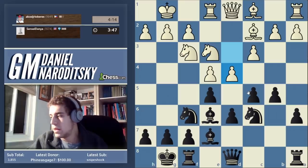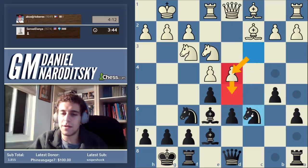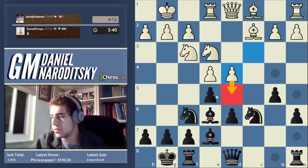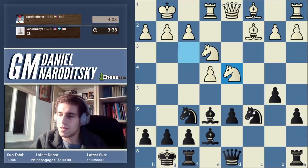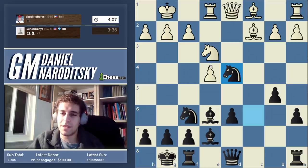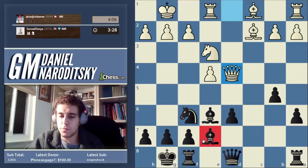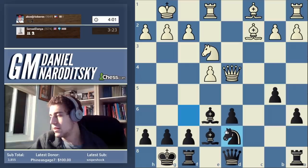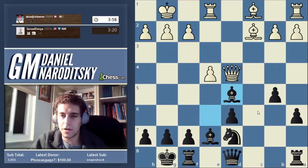He plays d4 — that's good. We take, but now we're left with a weak pawn on d6. What we need to do in this position is activate the bishop on e7 — it's currently passive. We'll need to put it on f6, but first we need to move the knight away from d7. He goes knight d5 — let's get rid of that annoying knight and put our bishop on a nice diagonal.